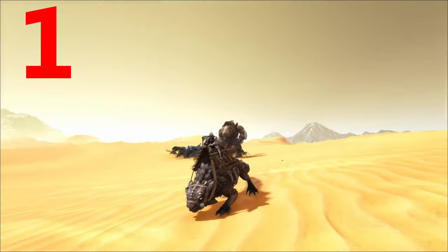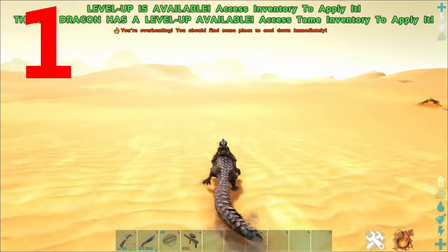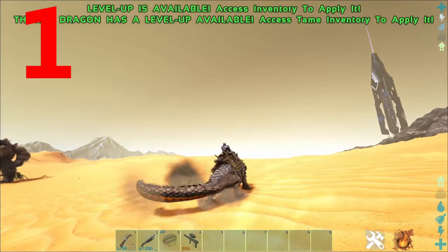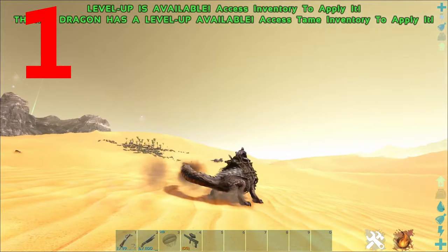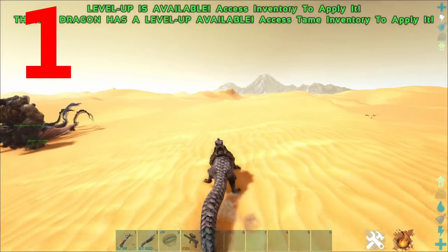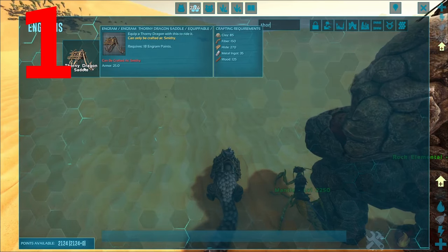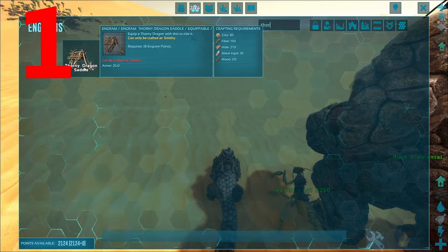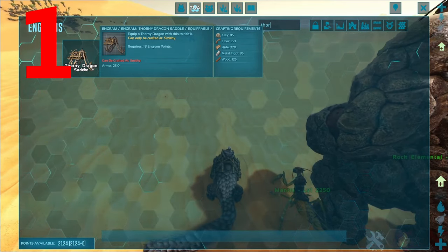...is the Thorny Dragon. It is a very useful creature in Scorched Earth. It has the standard taming method of knockout, but it also can fire poison darts, a bit like the Reaper Queen. The fact that it has poison spikes adds an extra element to this creature, which no creature at the time of Scorched Earth releasing actually had. Its saddle is unlocked at level 40 and uses 85 clay, 150 fiber, 270 hide, 35 metal ingots, and 125 wood.